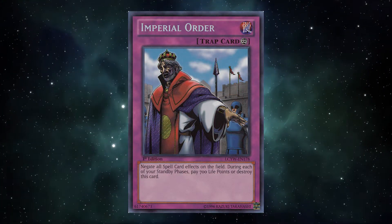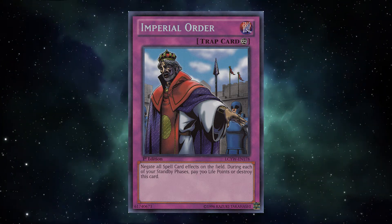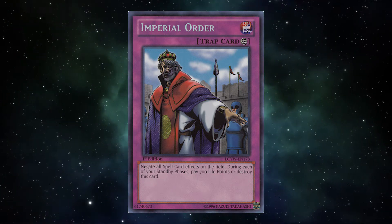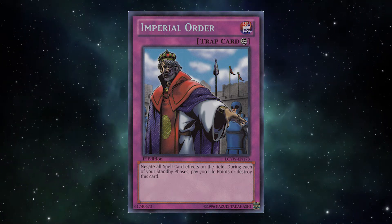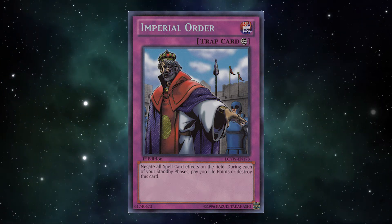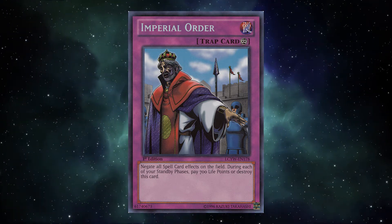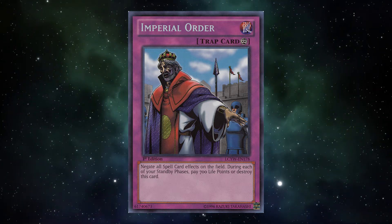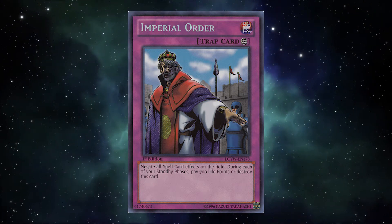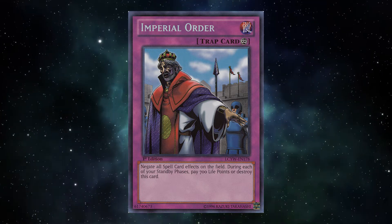And with the original print, it got even worse for the player dealing with it, because in its original print, Imperial Order had an optional maintenance cost. So if you decided to keep on negating spells to keep preventing the opponent from playing Yu-Gi-Oh!, you just paid 700 life points and kept on going. But if you draw your good spell and you want to use it yourself, you can decide to just let it die, send it to the graveyard, and that way the opponent got screwed over but now you can do as you please. This kept control of the game heavily in favor of the player with the Imperial Order, preventing the opponent from playing their spells for as long as they'd like, and shutting it off to use their spells when they felt like going for game.